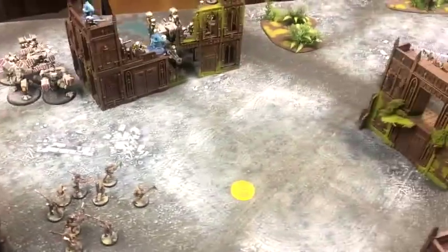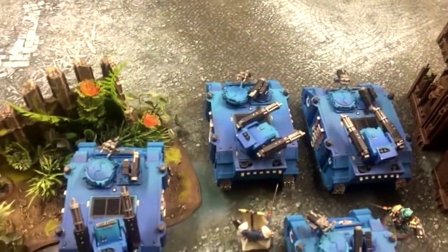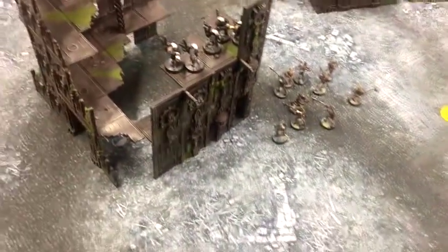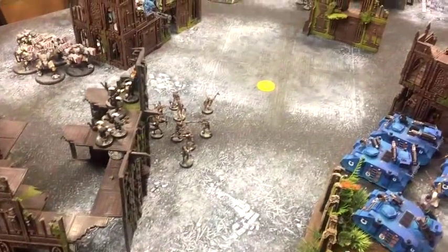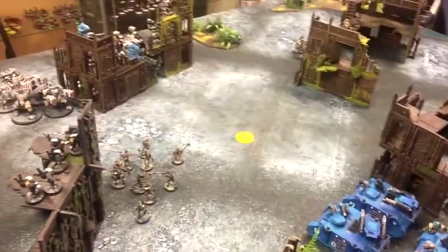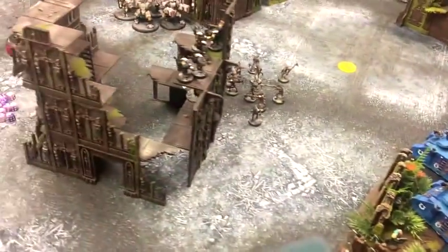I moved the Tau to do their first turn move. Stealth suits have jumped up. Kroot have advanced with their 7-inch move plus their additional move. Deployment scouts are in. Hellblasters are all back here, and all the Devastators are placed in the front three transports — no sense risking them; make them have to pop the vehicle first. This is to show these two armies against each other without a standard battle report. I pretty much know how this is going to go, but I want you guys to see how Tau would fare against the Guilliman list.